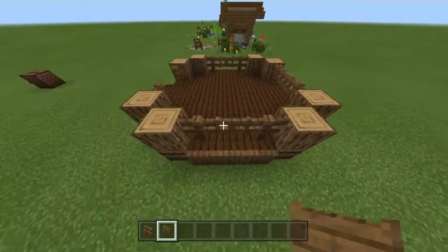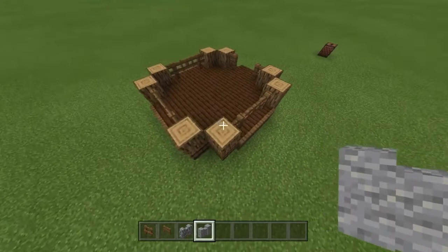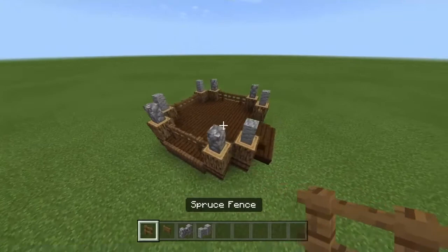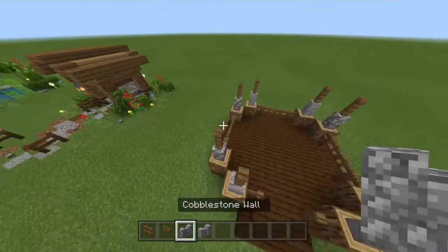Then we're gonna grab our stone walls — in this case I'm using a cobblestone wall and an underside wall. We're gonna put them above every log. After that we're gonna grab our spruce fence again and we're gonna put them on top of every wall, just like so.